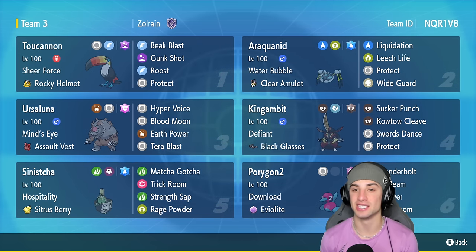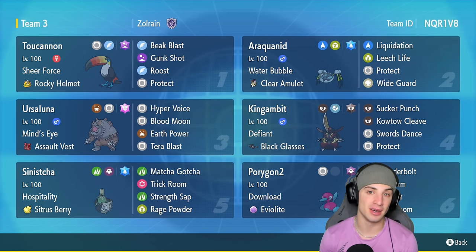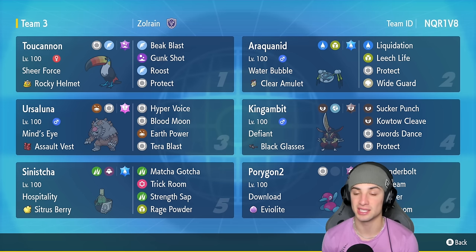Another Pokémon we're showcasing for the first time on today's channel is Araquanid. Araquanid is actually higher up in the meta tier list because it's super strong in Trick Room, and that's exactly how we're using it today. Araquanid has Water Bubble — dope ability — as a Water and Bug type with Clear Amulet, and then Liquidation, Leech Life, Protect, and Wide Guard.